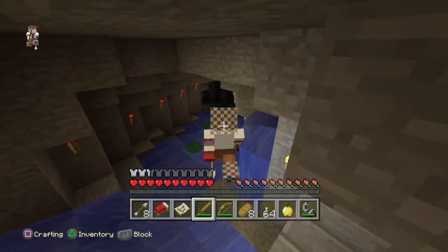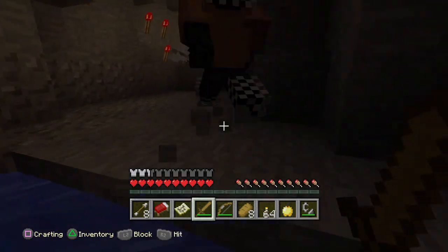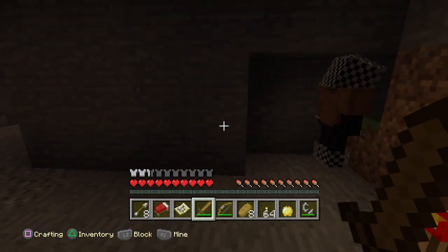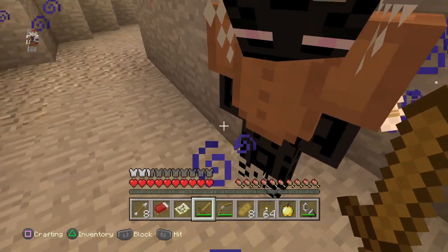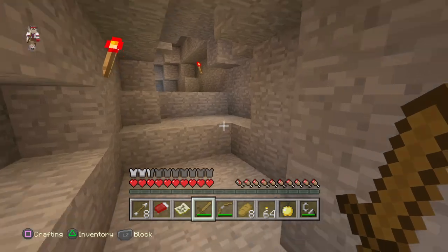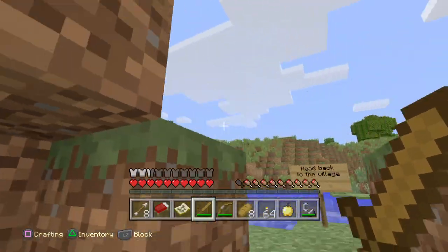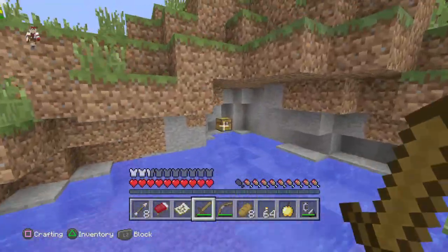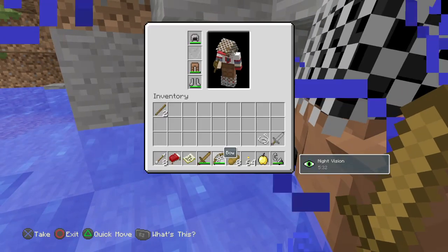Which way should we go? There are two ways — left or right. I think we should go left. Oh, that's a dead end. Wait — a chest! What did you get? Night vision! Let's go. We're going this way then. Yay, daylight! 'Head back to the village, follow the glowstone.' Oh wait, there's a chest — I found a chest! Some string and a battle item that could come in handy. I'll upgrade my sword.